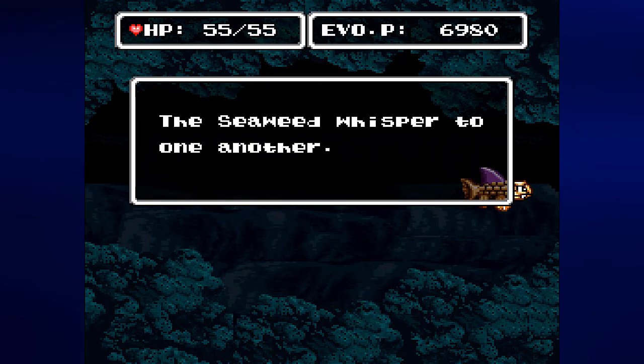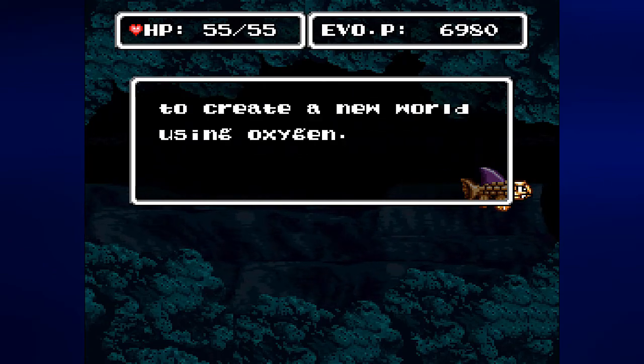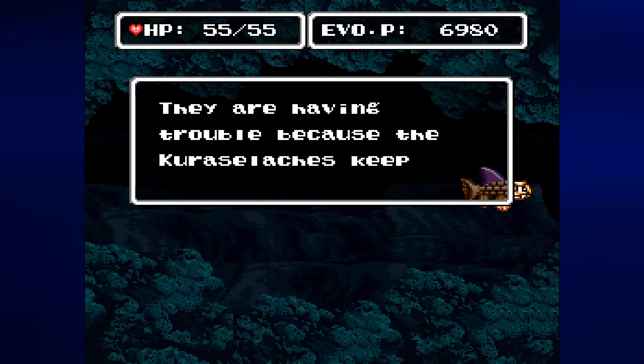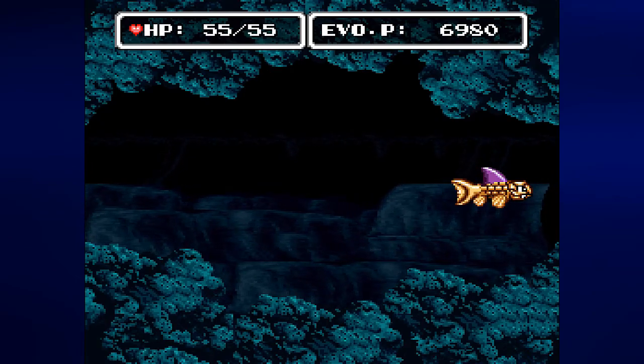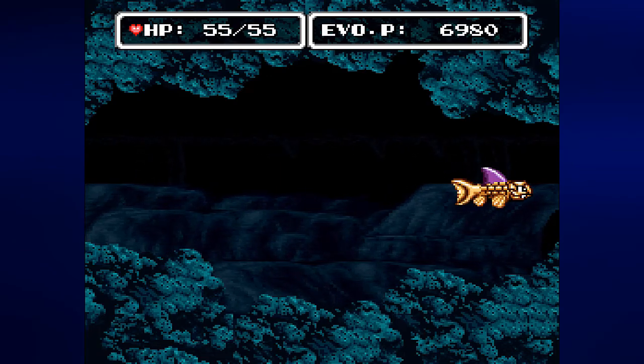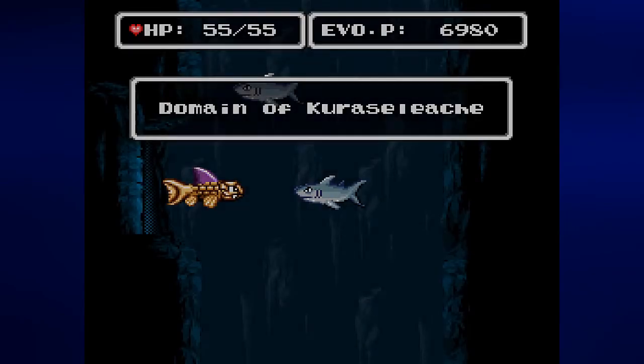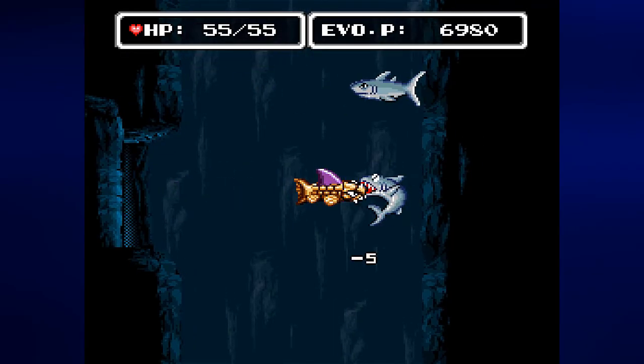As soon as you make it to the end of this section, you get some dialogue. The seaweed whispers: 'Friends, the Strollites are trying to create a new world using oxygen. They are having trouble because the Karachalaches keep interfering with them.' So apparently there are some fish who are trying to stop evolution. We are going to go into the Domain of Karachalach to find out why.